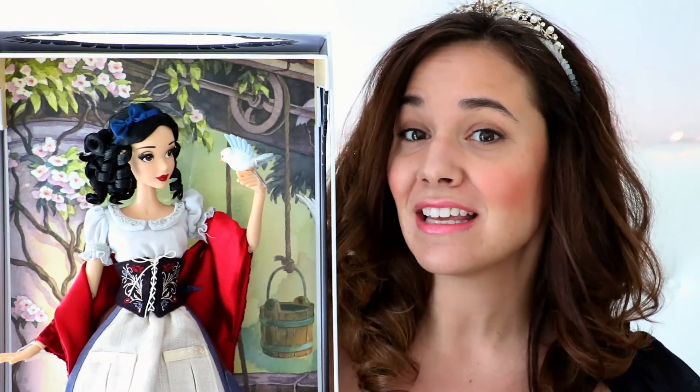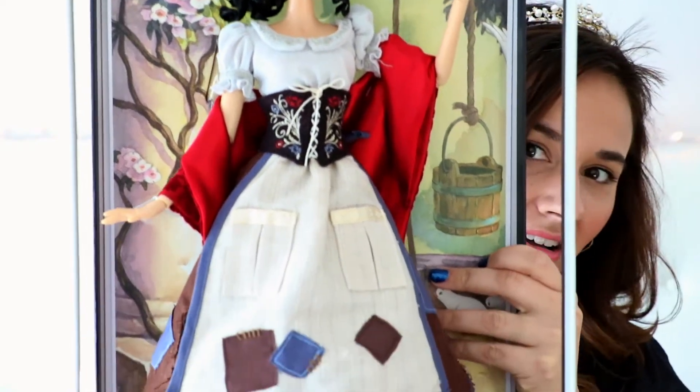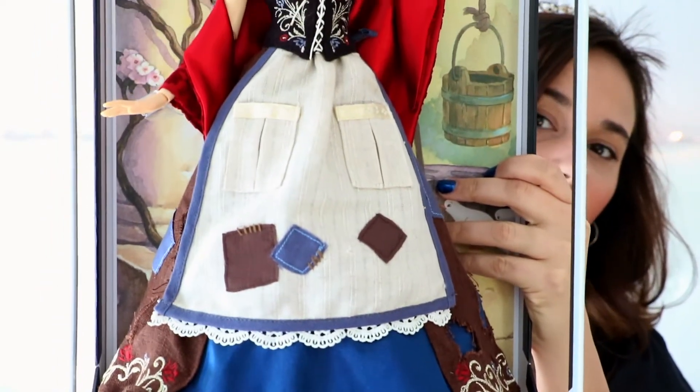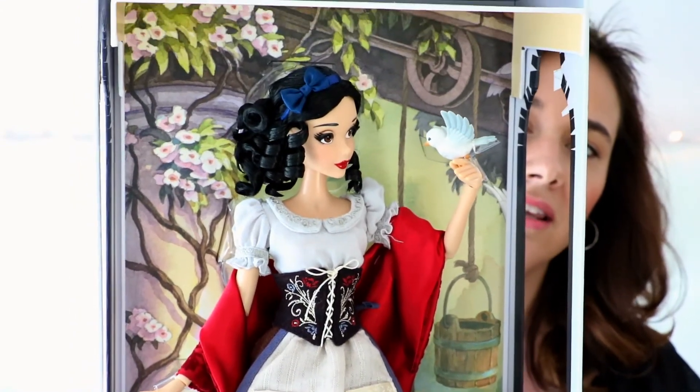Hi! Disney Girl back for episode number 30 of my Disney's Magic Kingdom game. We have six days left in the Snow White event and I brought again with me today Snow White. Let's take a quick look at this awesome 80th anniversary collector's doll. She's so pretty. If you want to have a closer look at her, I have some videos in the description below that I think you'll really like. She's super pretty and I'm going to be playing with her again today sitting right beside me.